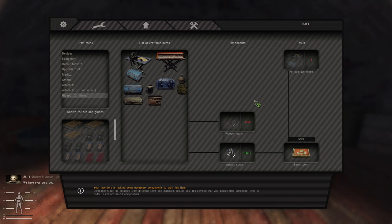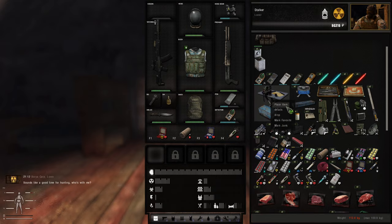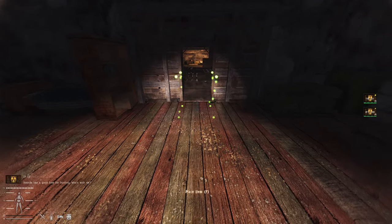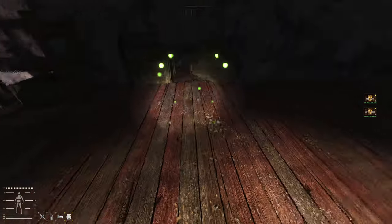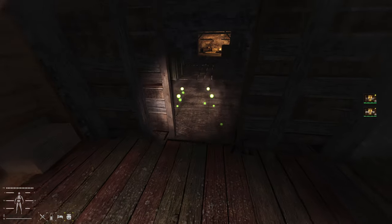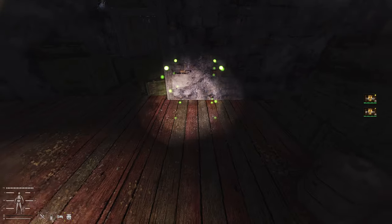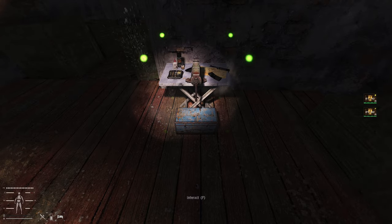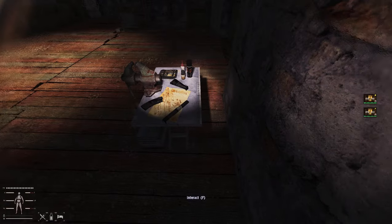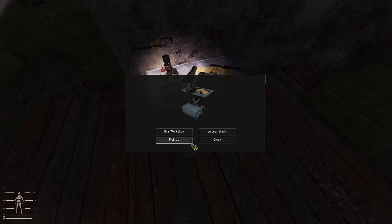I've now crafted that item. If I go back to my inventory, there it is - if I right click I can click 'place item', and here we go, we get a funny little outline, like little dots or LEDs. I can move around with it and position it. I'll place it against this wall so it's easy to access. Hit F to drop it - so there you go, that is the portable workbench. Clicking F on it you can access the stash, pick it up, or use the workshop.